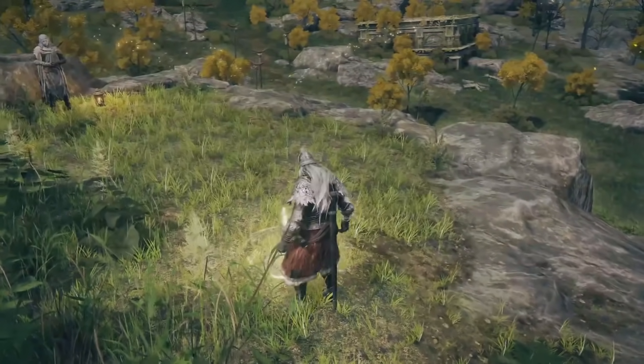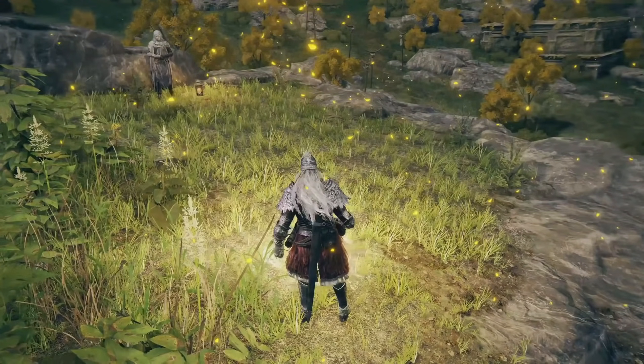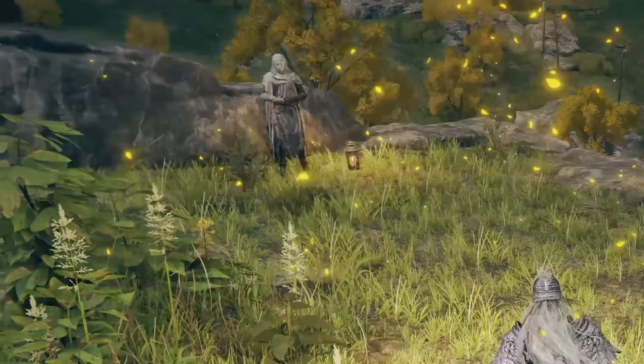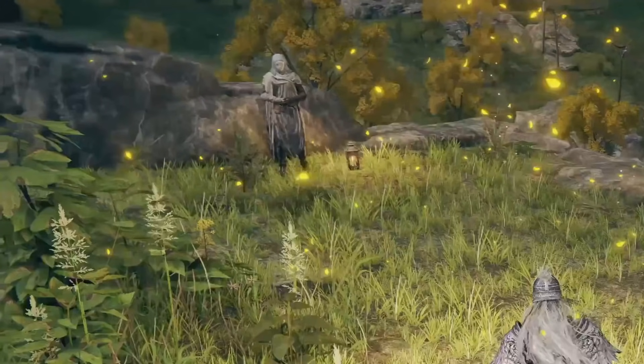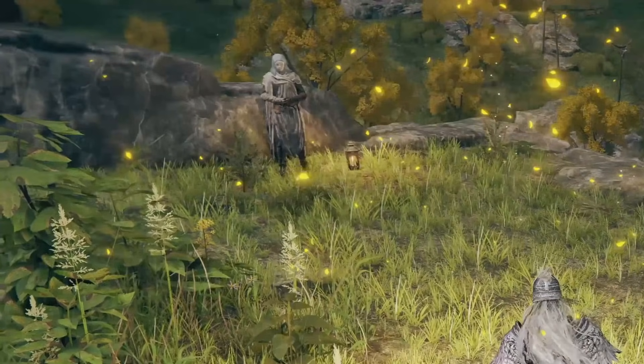This is a site of grace, acting as a place of rest for the player. While we have that site of lost grace activate, I wanted to point out that up here in the top left you can see an NPC who they don't end up interacting with, but we've actually seen this NPC before in the gameplay trailer. They kind of remind me of the partner from Dark Souls 1, so I get some partner vibes from this particular NPC.